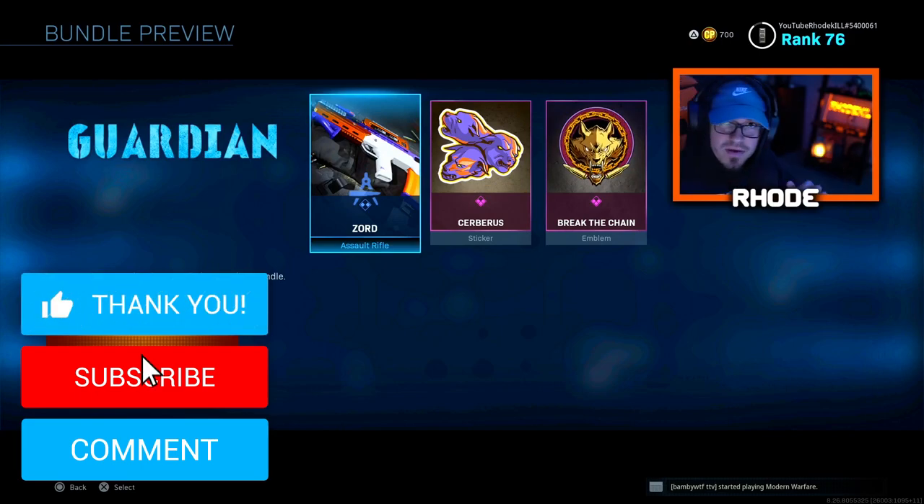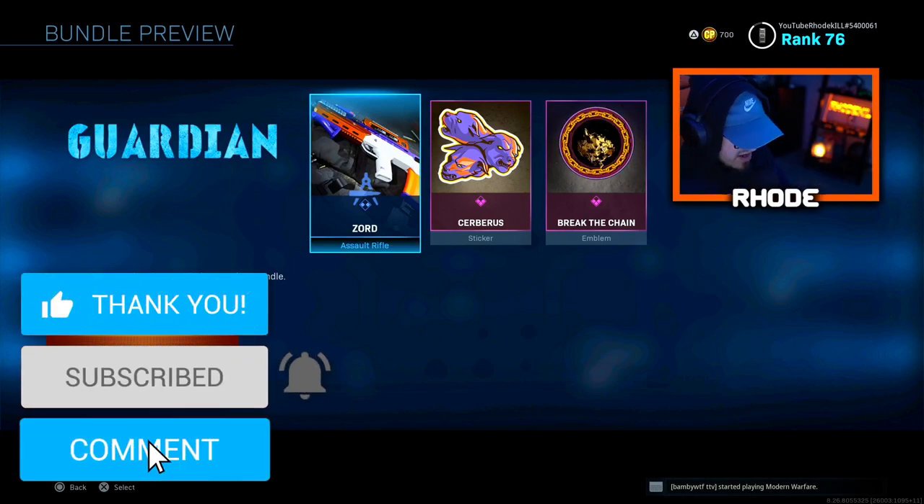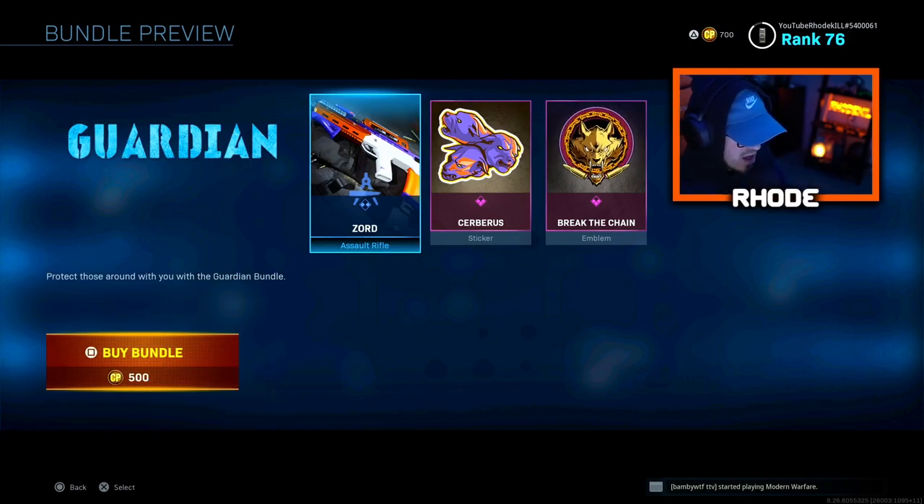Yo YouTube, what is going on everybody! Back with another video. Today they just dropped a Guardian bundle in the blueprint section of the item shop and it's only 500 COD points. I was like, I have 700 — might as well buy it, man. It looks pretty good. I swear these cheaper bundles usually look better, I don't know why, but they do.